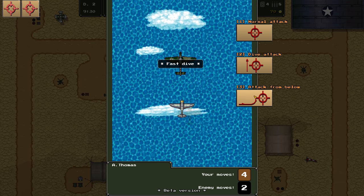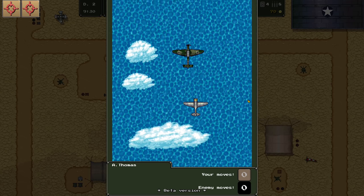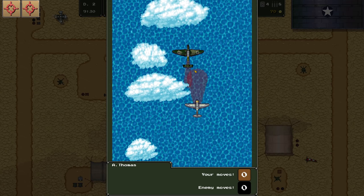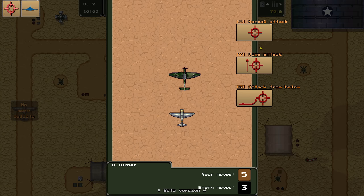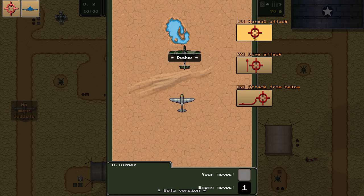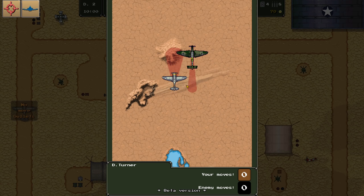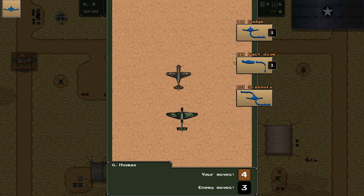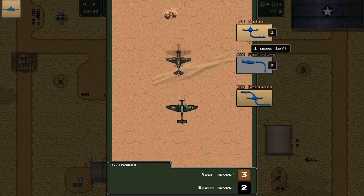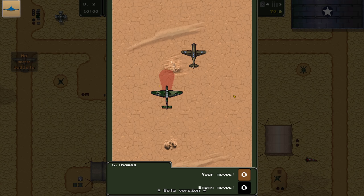We have Stukas in our sights — attack from below, close up on them, just barely out of the arc. We're really worried about that arc since it's quite long. Normal attack, attack from below — got him! Good job, Turner. Now we have to evade again with a fast dive. We should be able to easily get out of the way of the Stuka. Perfect — we're fine.